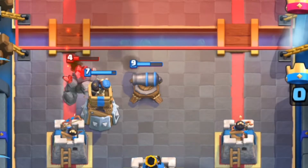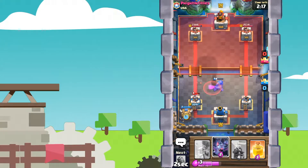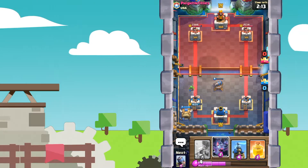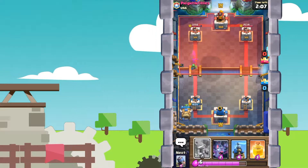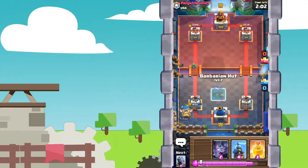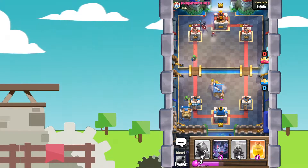Mortar gets a shot onto the tower. Now the Golem will split — let's get ourselves a Goblin Hut down. He just used a Rocket, so he will not be able to Rocket out the Goblin Hut. Now as I save up Elixir, I will be able to place a Barbarian Hut down as well. Just constantly keeping pressure — I used to play Spawners with an Expo deck, so I kind of know how to play Spawners.